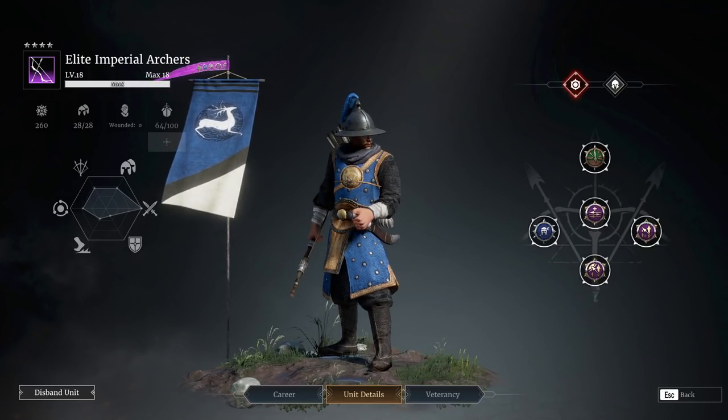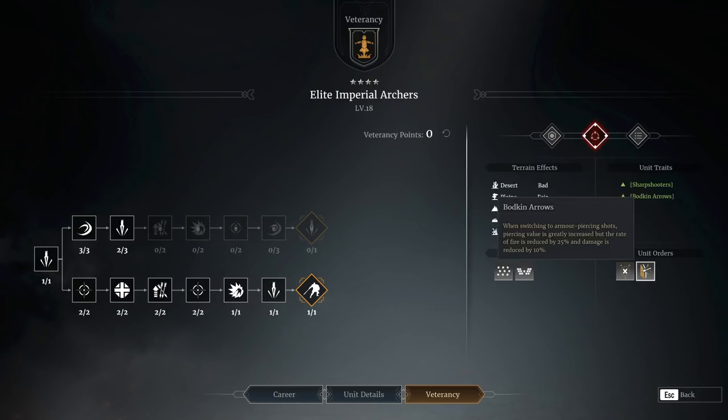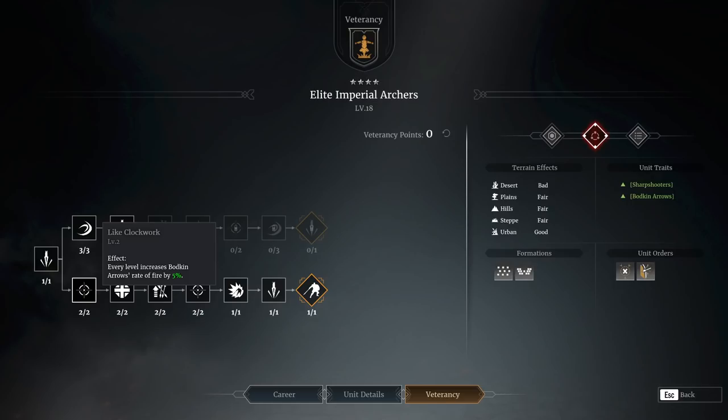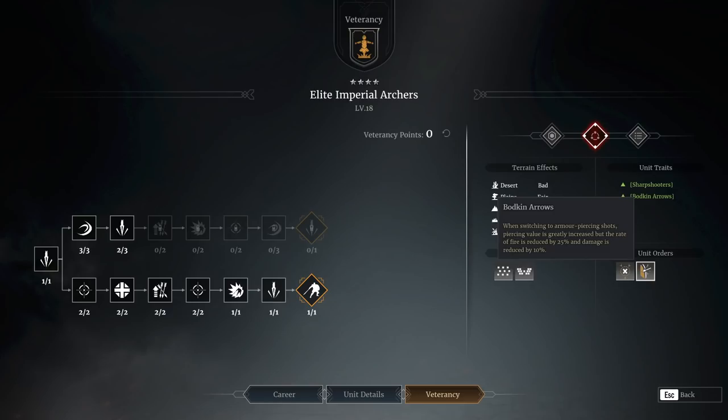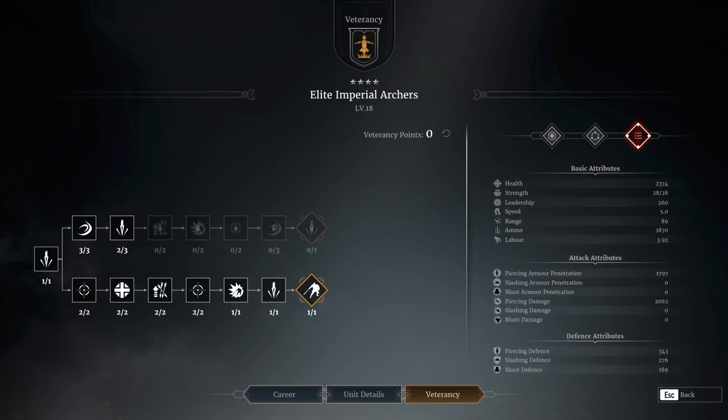Not a huge archer fan, if I'm honest, but these guys have been quite enjoyable because they do have really decent damage. I'm running along the bottom veterancy line now, mostly because a few people last time recommended running with the Bodkin ability on permanently. The Bodkin ability greatly increases piercing AP but reduces fire rate by 25% and damage by 10%. On the bottom line, you get a 20% fire rate increase to Bodkin, so in effect Bodkin is now only 5% slower than without it — basically a negligible impact.